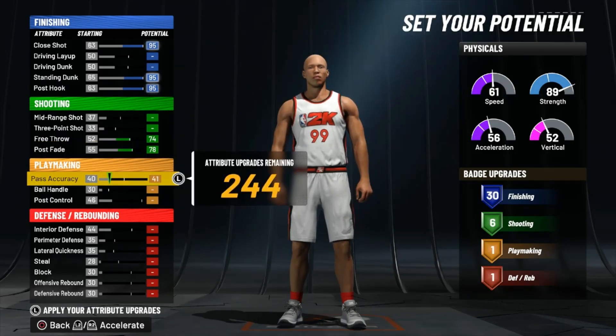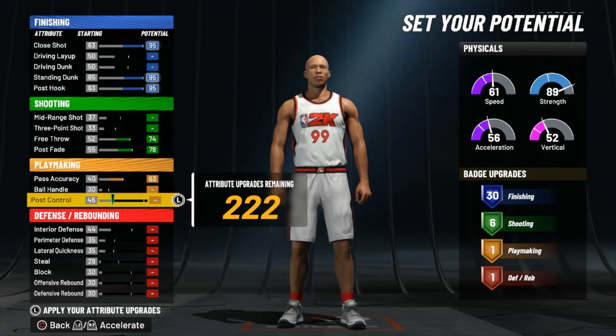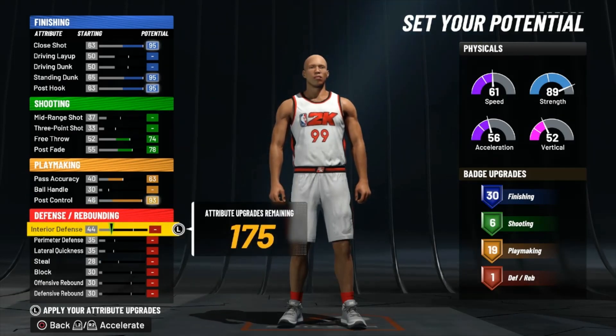Pass accuracy — max that out. Ball handling, you're not a ball handler. Post control — max that out. You've got 19 playmaking. You don't need 19 playmaking but you will see why later.